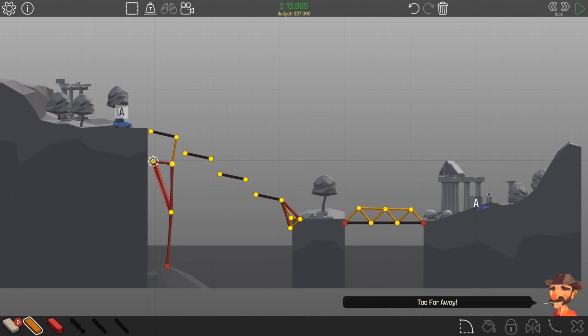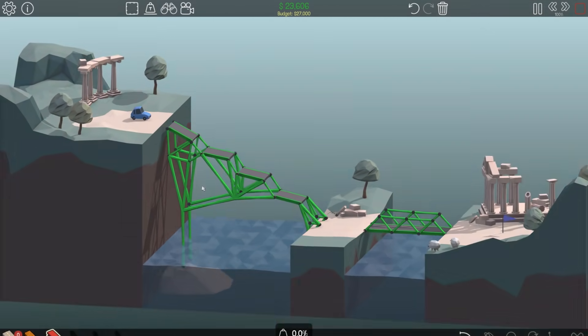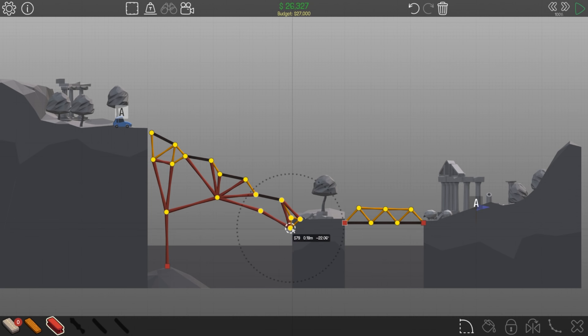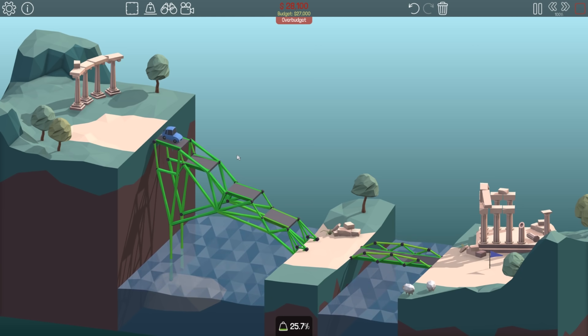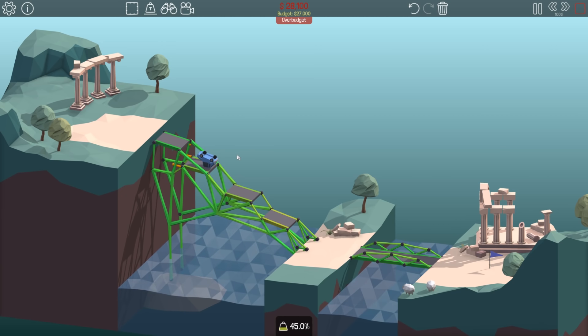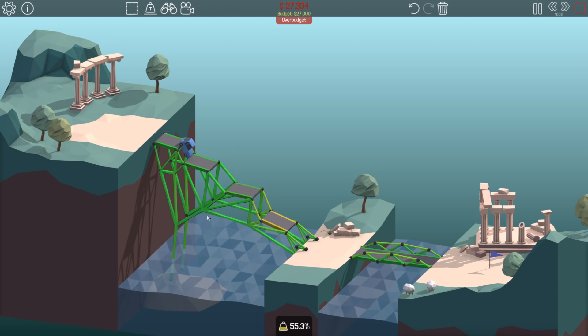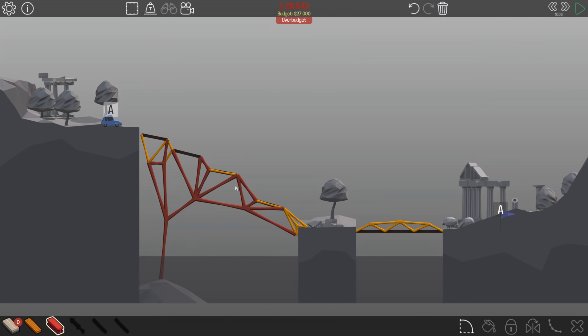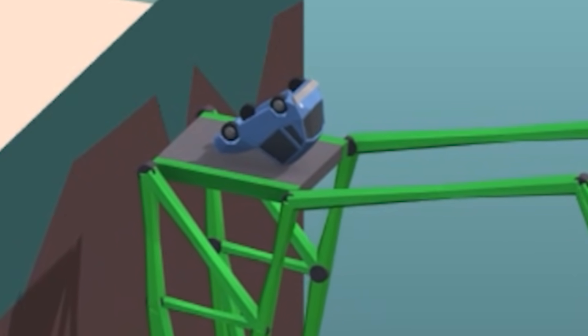I can reach them both with wood — there we go. So then this road can be attached here; I need steel coming out to support. I feel like that's gonna be wobbly — I gotta connect it here. That does keep it up, but it puts me over budget. It's holding, but we're over budget. I just don't think this is gonna work even if it does tip over more. Still breaks the whole bridge. Come on, fall!